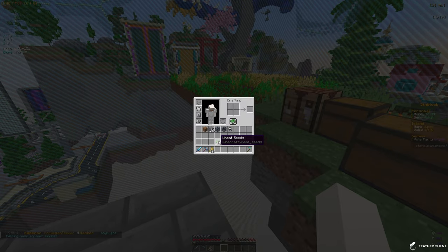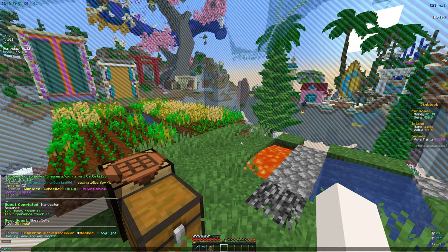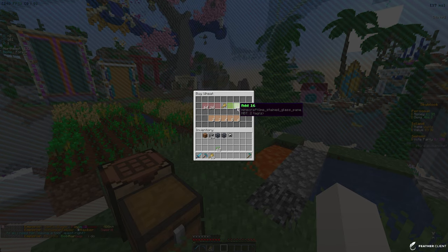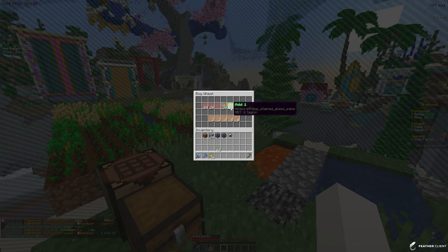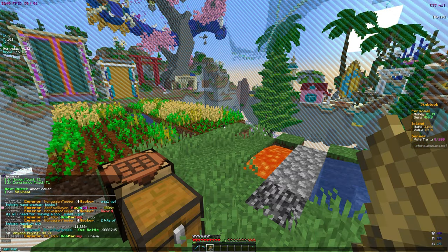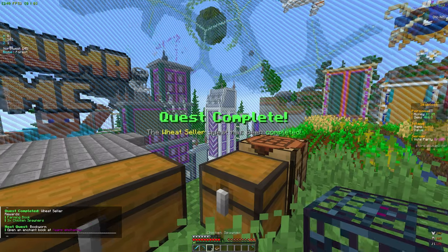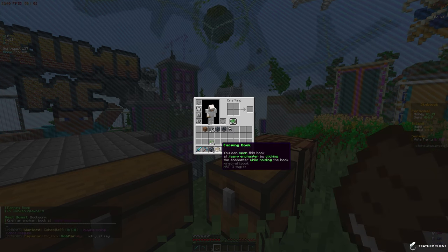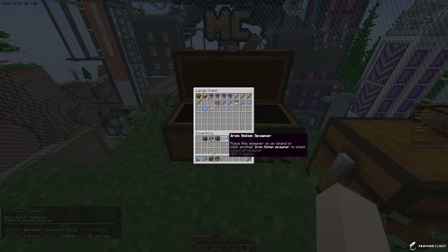The next quest is to sell 50 wheat and we only have 26, but I want to try something. If we check the shop, we can actually buy wheat - so let's just buy some and sell some, that's kind of a shortcut you can take. We used sell hand and it worked. We also got a farming book, which you can use at warp enchanter, and three ticket spawners.